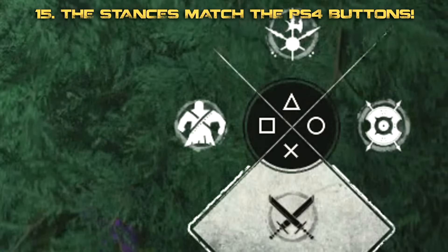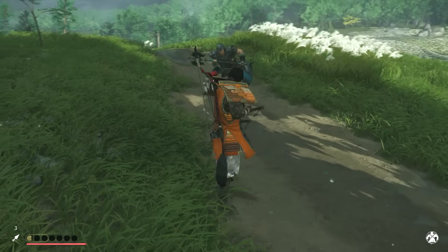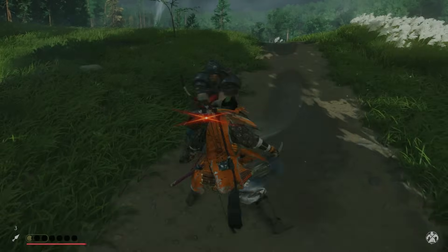Here's a great tip I found online: if you're struggling to remember which stance to use and don't want to keep checking the mini-map in the bottom right corner, just remember the PlayStation buttons. The stance most effective against the spear is triangle, because it looks like the pointy end of a spear. Circle for the shield. X looks like crossed swords. And square for brutes — like the big square shoulders of the brute.